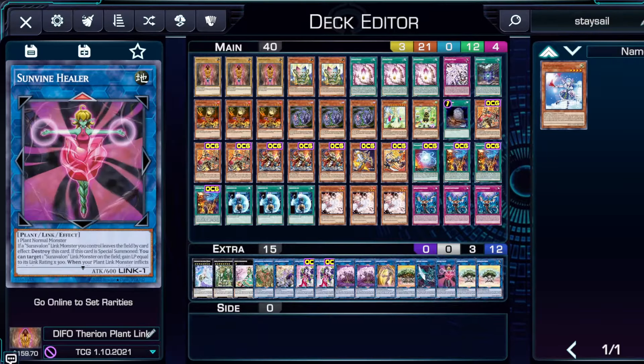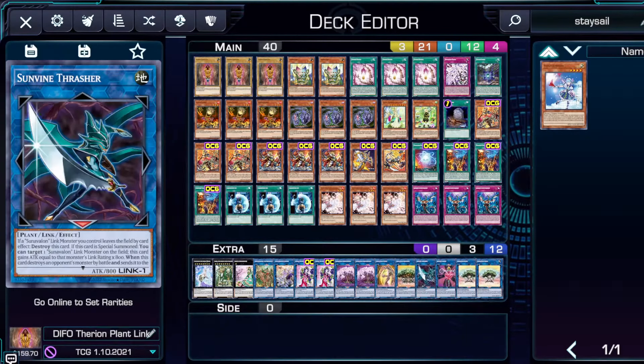Next we have Sun Vine Healer, which combos with Sun Avalon Dryas. It requires a plant normal monster. If a Sun Avalon link monster you control leaves the field by effect destroy it — not relevant. If it's a special summon you can target a Sun Avalon link monster on the field and gain life points equal to its link rating times 300. We can summon this off of Dryas in one of the combos because Sun Vine Sewing inflicts damage to you, which triggers Dryas's effect — you gain that many life points back, returning to 8000 — and then Sun Vine Healer gains an additional 300 life points, which combos with your Aroma Seraphy Jasmine.